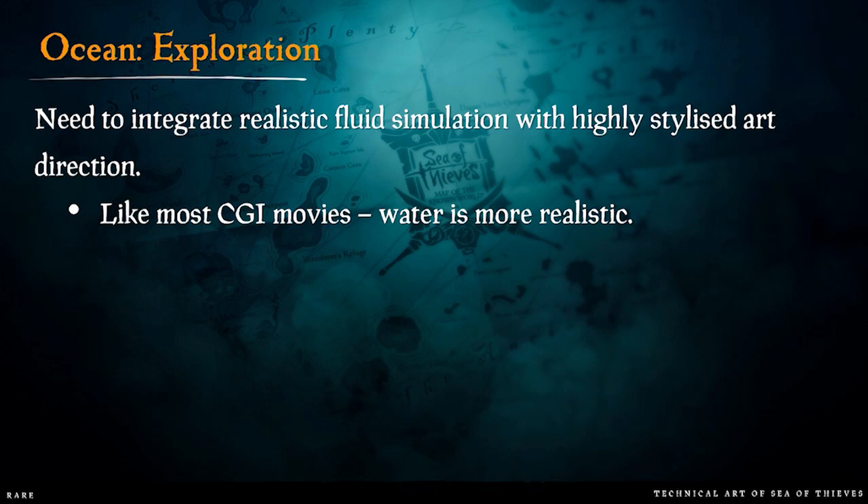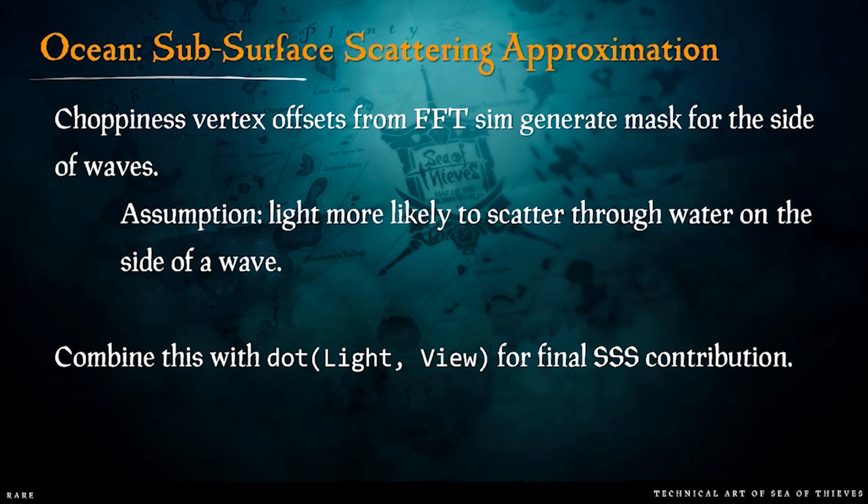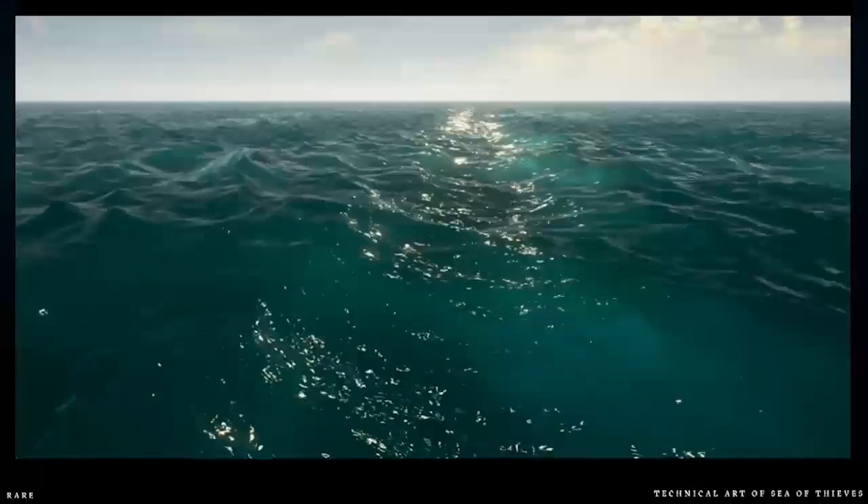We experimented with a few things. We eventually noticed that even in more stylized CGI movies, the water tends to be more realistic, so we erred more on that side rather than making it too stylized. We mostly stylized the foam and boosted the strength of the subsurface scattering beyond what would be considered realistic to help it fit the style. We did try simplifying the shape of the water and the specular highlights, but we found that doing so made the water look less good. For subsurface scattering, we used the choppiness vertex offsets from the FFT sim to generate a mask for where the sides of the waves are, then used a dot product of the light and view vector for the SSS contribution.